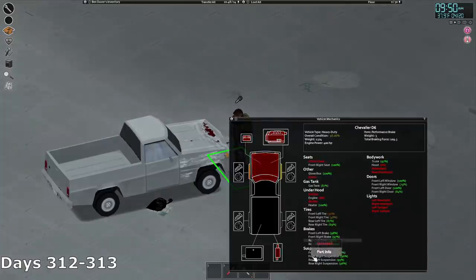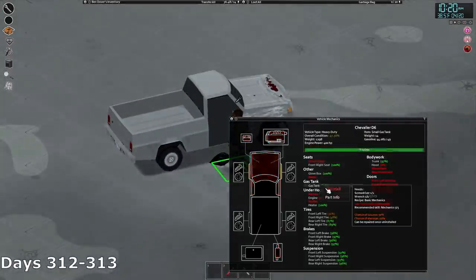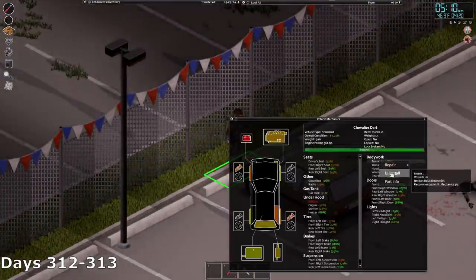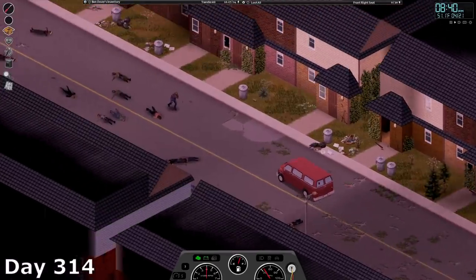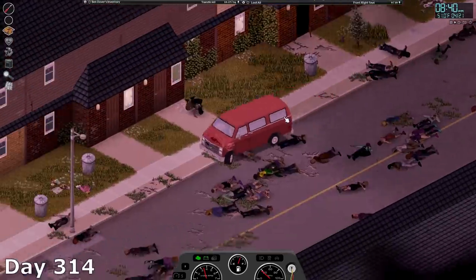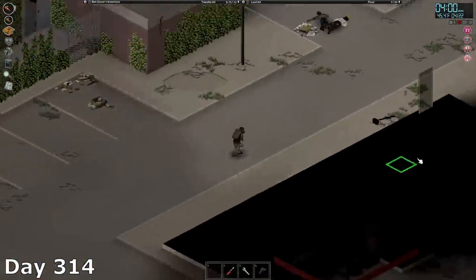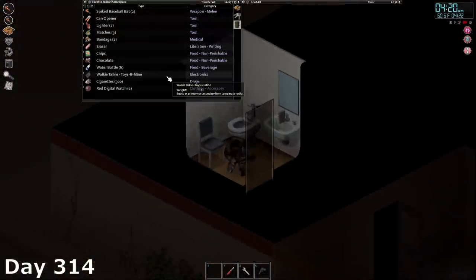Days 312 and 313 were spent working solely on my mechanic skill. I would remove all the items before reinstalling them, working through each car in the parking lot from the shootout in part 3. I'd also collected something like 50 lightbulbs, so I spent time adding and removing those from cars as well. Day 314 was kind of a wash — I made it back to base early in the morning and slept for most of the day before driving back out to the FOB. Day 315 was also super boring; I basically sat around trying to fix my sleep cycle so I wasn't getting tired at 11am and waking up at 2am every day.